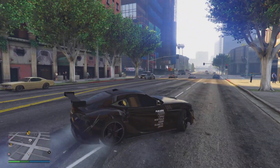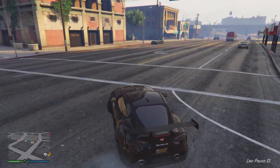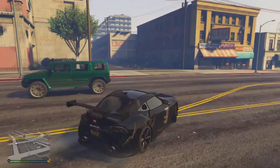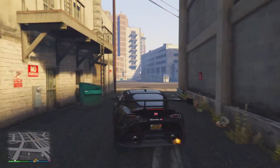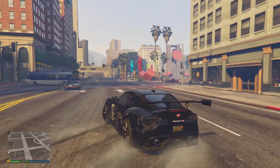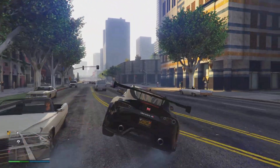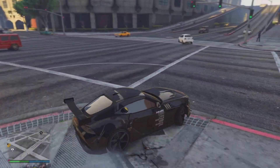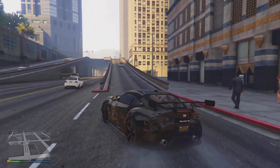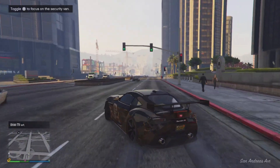What puts the Jester RR at number six and not higher is its lack of actual drifting capabilities. It's by no means a bad vehicle, but it's just average compared to the others on the list. I originally didn't expect much, and after adding the upgrade it came out fairly mid when it comes to actually drifting — whether in a race, on a track, or just around the map. The vehicle feels very heavy and rough to get moving how you need it to, similar to the Yosemite in that regard.